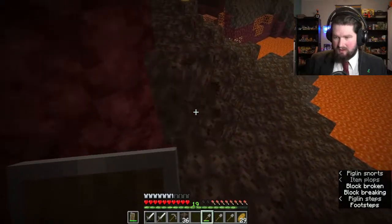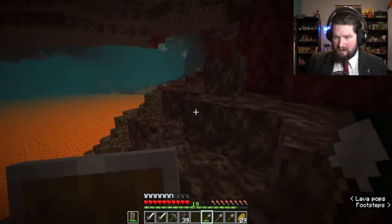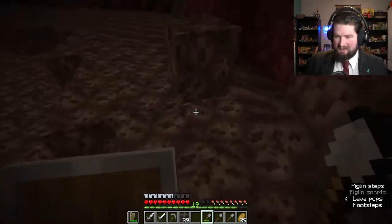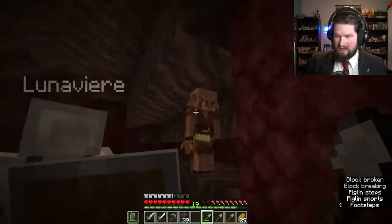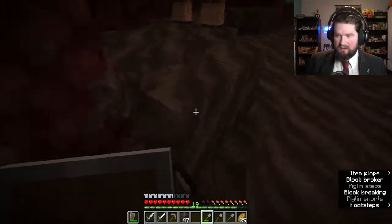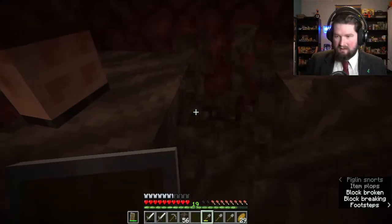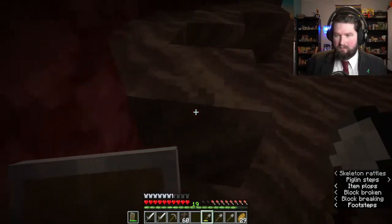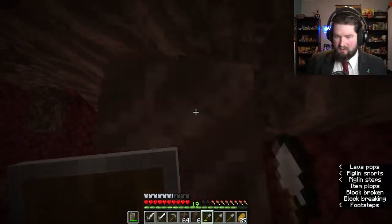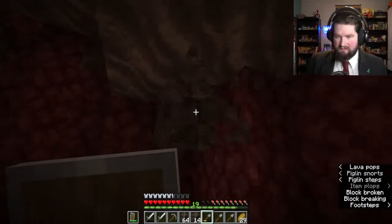I'm just taking a bunch of soul sand or soul soil. You can tell the difference because when you're on soul sand you walk slowly, and it has the faces of the souls of the damned in it. The soul soil doesn't really have faces in it. They generally do the same thing — they're both used for making blue fire, soul flame. Soul flame torches are what you use in the nether to ward off monsters, just like in the regular overworld you use regular torches. Use soul torches down here and they're blue, so they look cool.